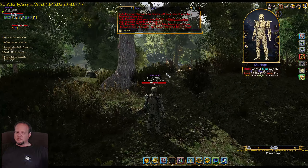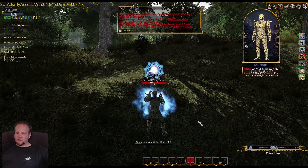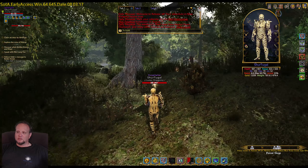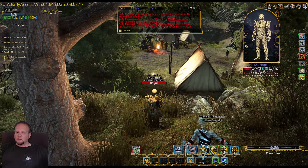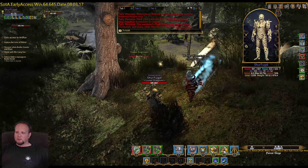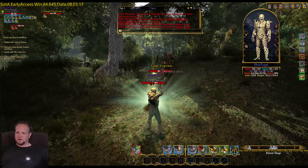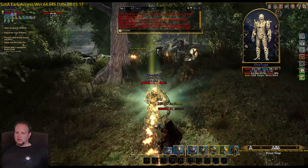We're going to approach it from the back way here. Come on elemental — I could have teleported him to me. My buffs are still up, another 30 minutes, good. I like to pull them up to me. There's a wizard. If you're wondering how I'm hitting my keys here, I'm keybinding all this stuff — it makes it much faster, using a gamepad.